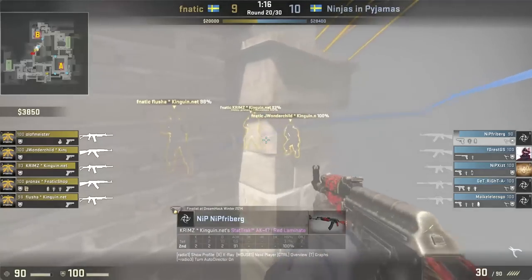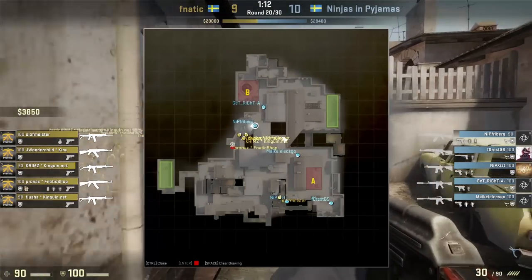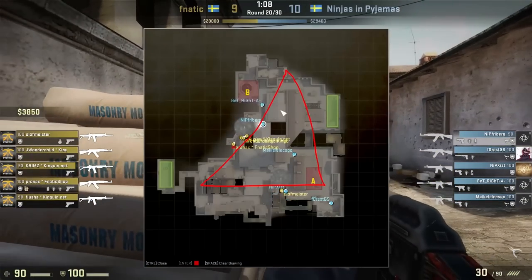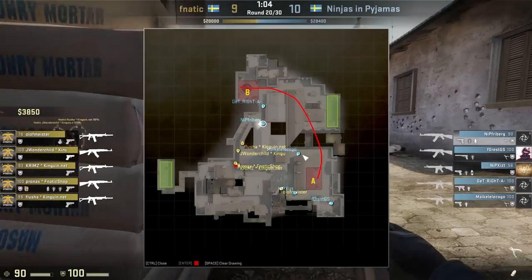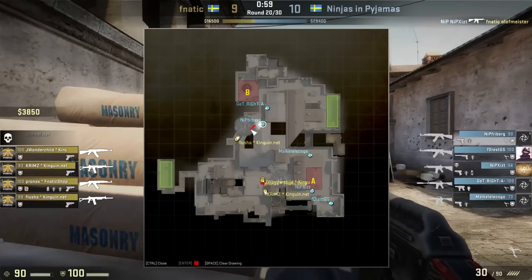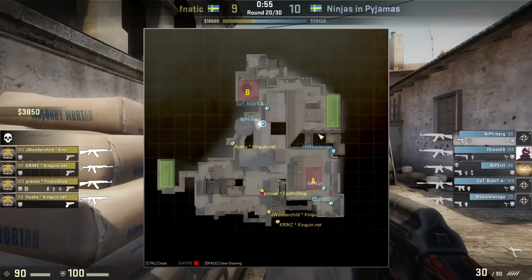Let's talk just a little bit while this first round goes about Inferno and how matches on Inferno tend to go. Notice it's sort of set up like a triangle. You're going to have CTs set up across this area, trying to figure out where the Ts are trying to push. The Terrorists, in the meantime, are going to go in between this area, trying to force a rotate.